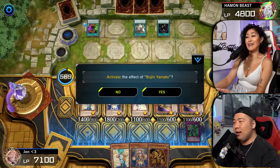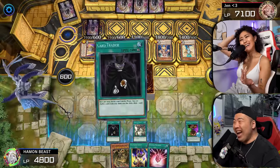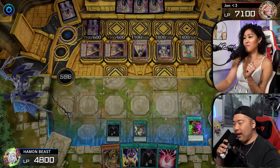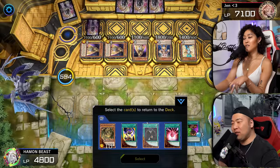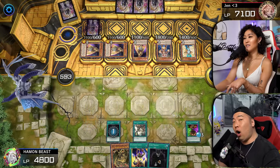We'll end phase there. Come on, baby. I have a full board here. Cauldron of the Old Man effect to gain a counter. And then we're going to activate Card Trader — for those of you that don't know what this does, it allows me to put a card into my deck and then draw another card.